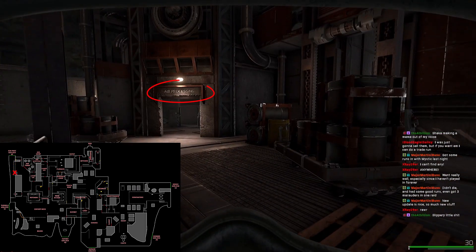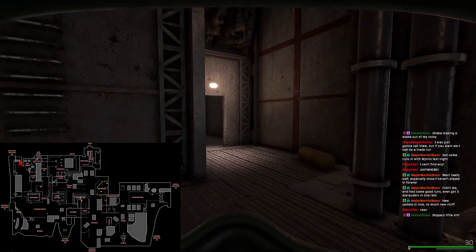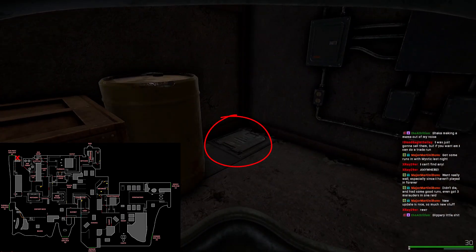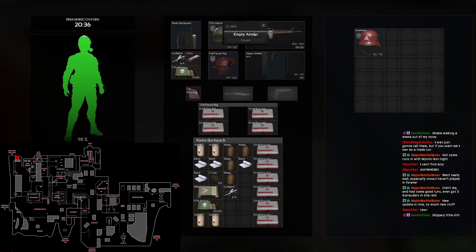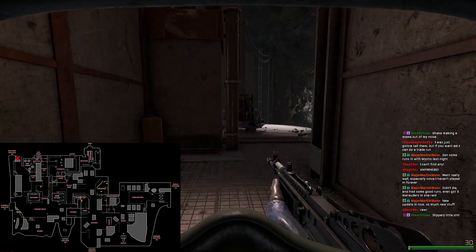We're at air processing and right next to our first secret stash. This has got to be one of the better secret stashes — it's very well hidden, not many people know about it, and if you spawn in this area you're well covered while you loot. This area rarely has AI and it's very difficult for marauders to beeline straight here right off the bat.